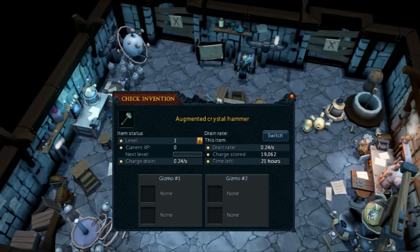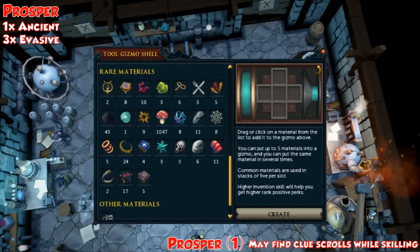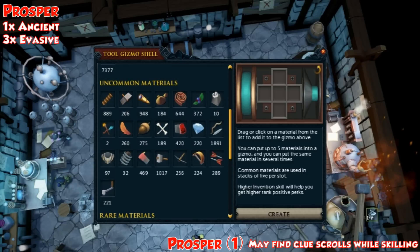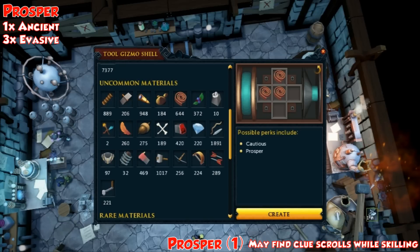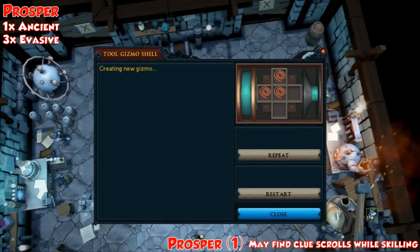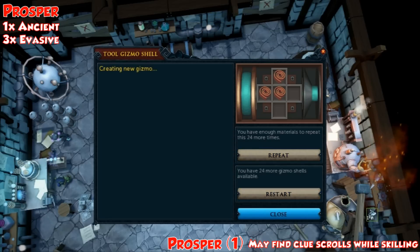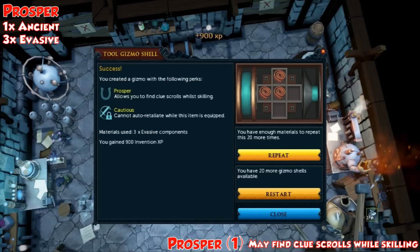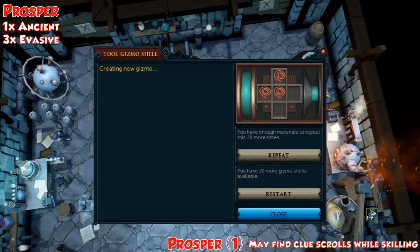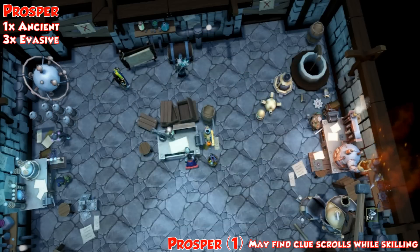The first perk is the Prosper perk. This is a perk people have been looking forward to — it allows you to find clue scrolls while skilling and can be applied to any tools compatible with invention right now: smithing, fire making, fishing, mining, and woodcutting. It only has one rank, so you can basically guarantee it with one ancient component. You can also try three evasive components — it's not guaranteed but I got it within seven tries, though I also got the Cautious perk alongside it.